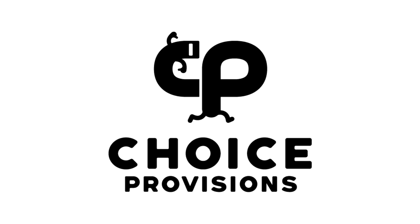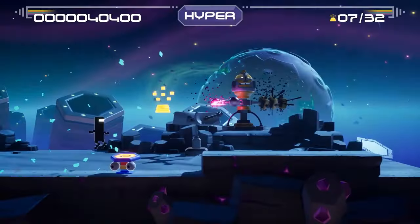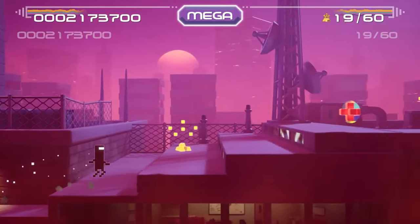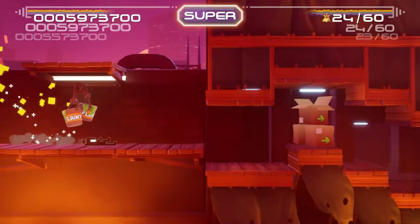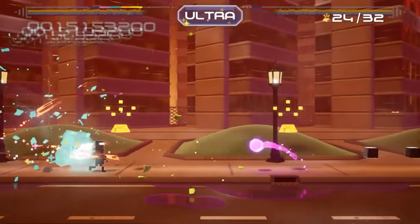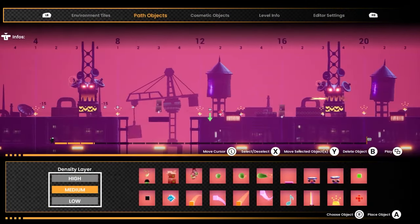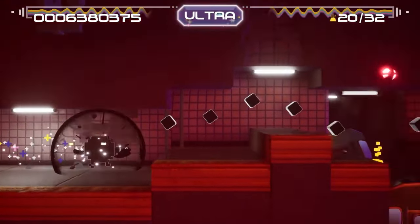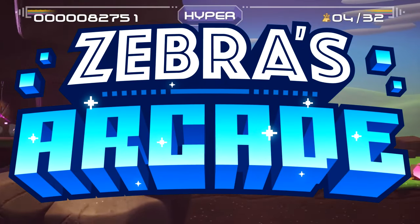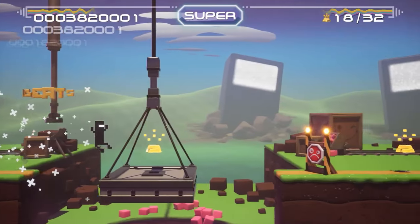This video is sponsored by Choice Provisions. Hello ZeeBird! Today we're playing BitTrip Rerunner. The original Rhythm Platformer is back with new mechanics, trippy visuals, and a killer soundtrack. This remade version features updated levels as well as the Runner Maker, which allows you to make your own BitTrip Runner levels. I'm really excited to play this remake for you guys in today's episode of Zebra's Arcade, a series where we try a new game every episode. Let's get started!